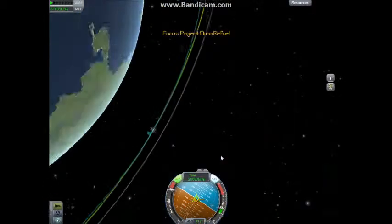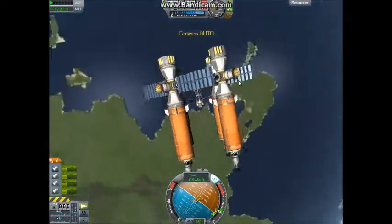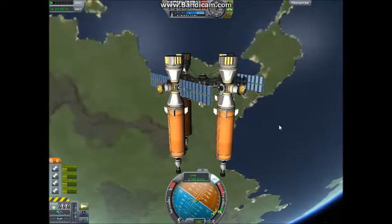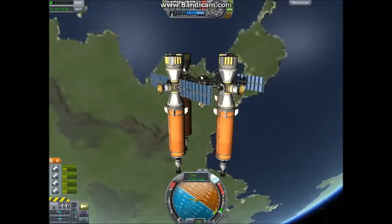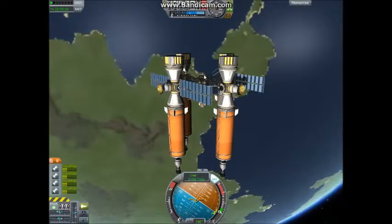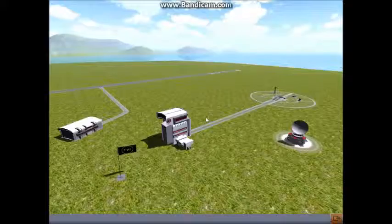Now we burn off this little bit of fuel to make sure that we don't have any orbiting space debris, and this is what we're left with — the Project Duna train engine. There's only one thing that I forgot to do: I installed my computer upside down, so when I fly this thing, I'm going to have to control it from here. But let's go to the Space Center a quick minute.